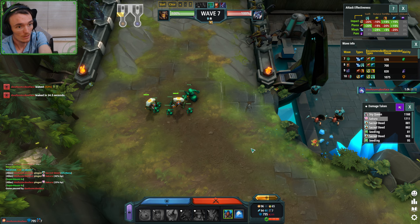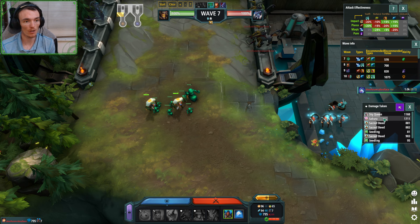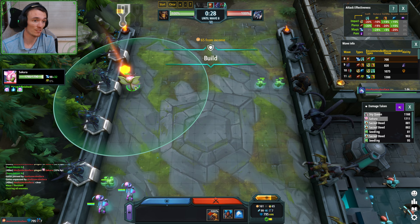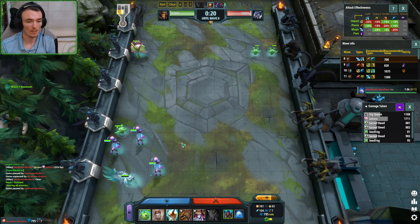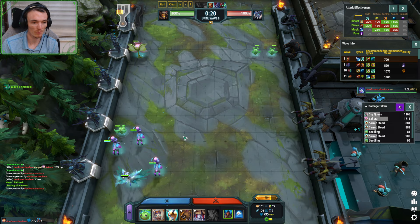Why did I leak so bad? Remember, we leaked wave five, and I did not go wave six, so we didn't get two stacks. Our Sakura is only four stacks right now. That's important. That's just how weak you are on wave seven — only four stacks. That's where sometimes overbuilding for wave seven with Sakura is okay.